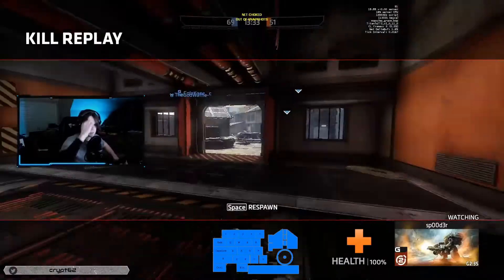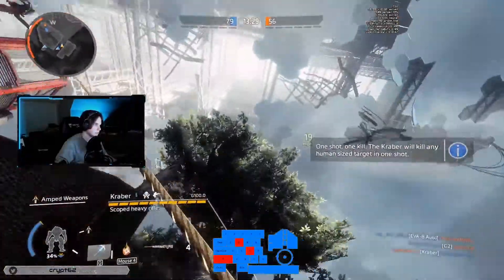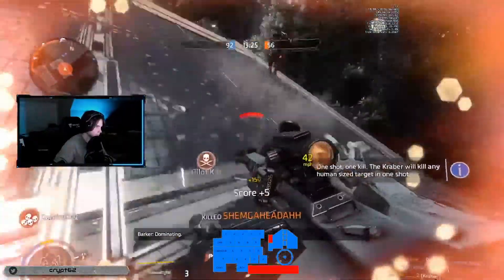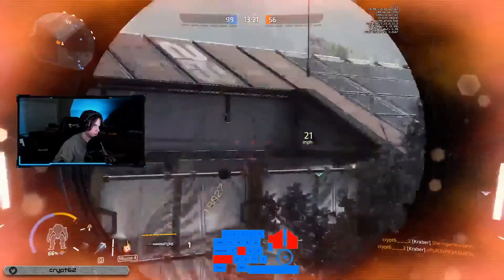Now we're going to get into mouse and keyboard. This section is a bit more in-depth since there are a lot more factors when it comes to M&K. We have to consider mouse weight, mouse pad material and size, and all this different stuff. When it comes to the mouse itself, for FPS games in general, I believe the lighter the mouse the better. A light mouse makes it so the mouse is more of an extension of your arm and it's a bit more natural to use. This allows you to flick faster and be more accurate in general.